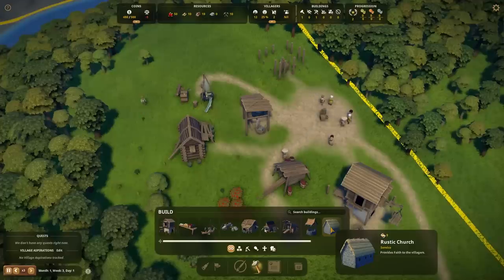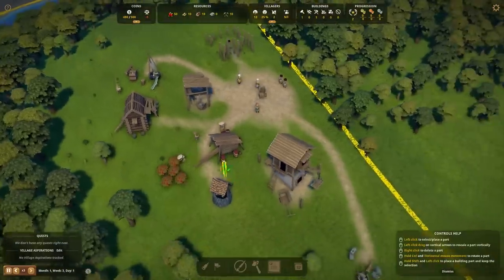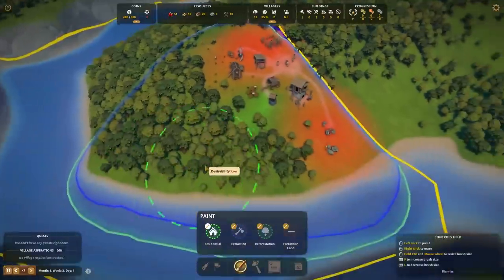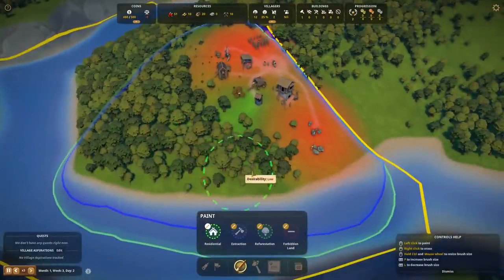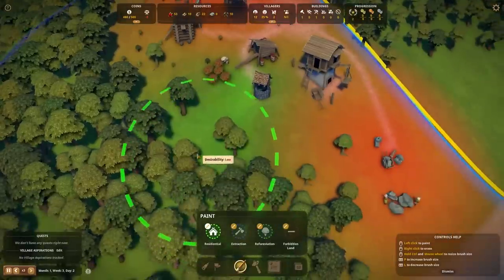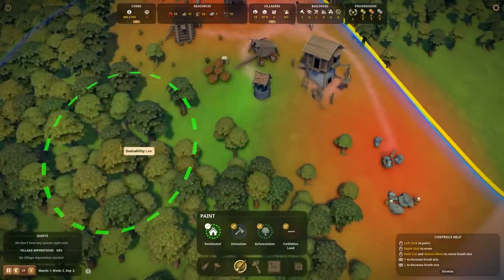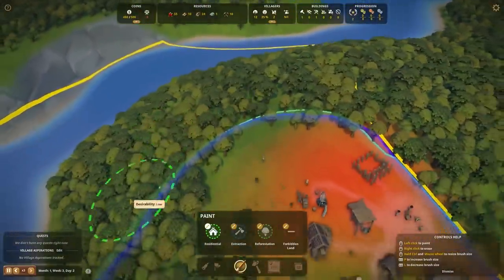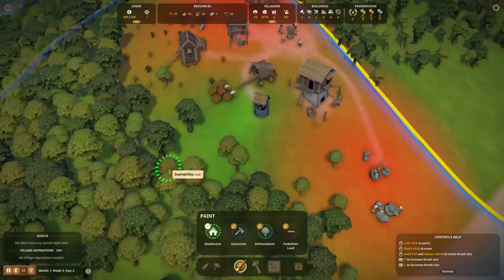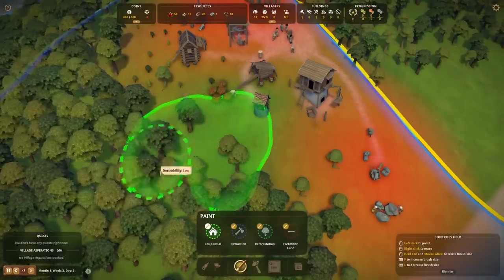They do start to get into things like a church — they need religion, otherwise everyone's going to lose it. So we'll do that. What I really wanted to do was the residential zone, and let's make this just a little bit smaller. We do get desirability here — I'm assuming this is because of the well nearby that they want to live here. It just tells me low desirability everywhere, but I'm assuming that green means good.